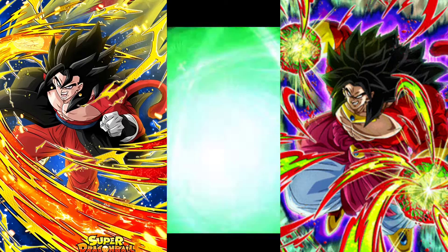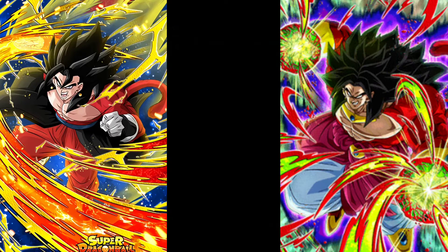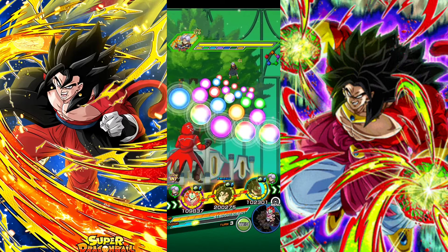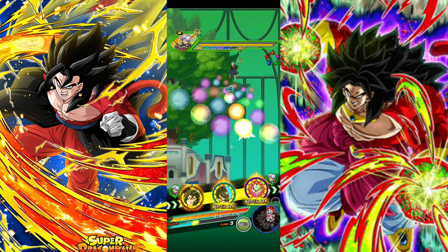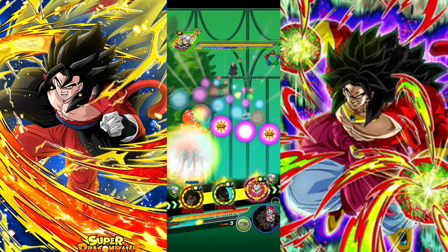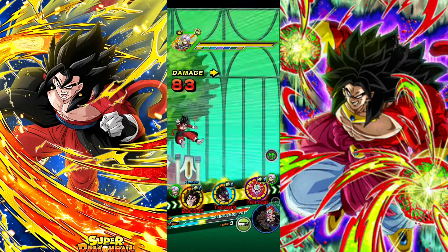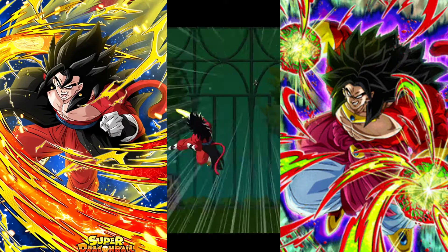If I pull Bardock within that timespan that would be dope, but I don't think I will. I will be doing a summoning video before this banner goes away — I'm gonna grind 150 to 200 stones personally and give you guys the video you want. The father and son right here are about to deal some damage. King Vegeta can actually deal some damage at type disadvantage as well.